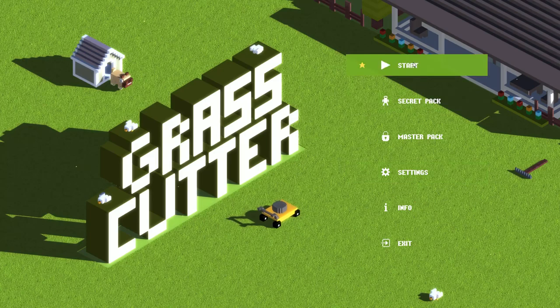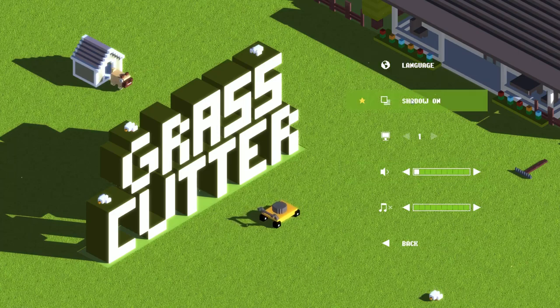Here's a look at the main menu: Start, Select Pack, Master Pack, and Settings. There's language, shadows, display monitor, and sound and music sliders. I do have the music off for the sake of the commentary and to prevent copyright issues.